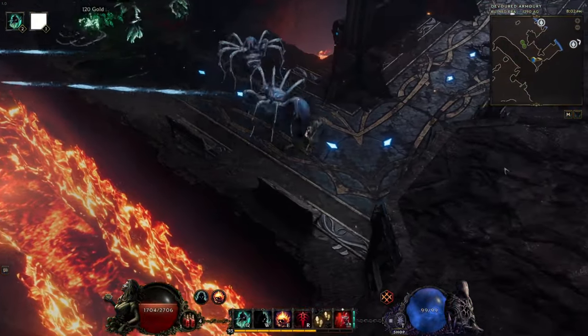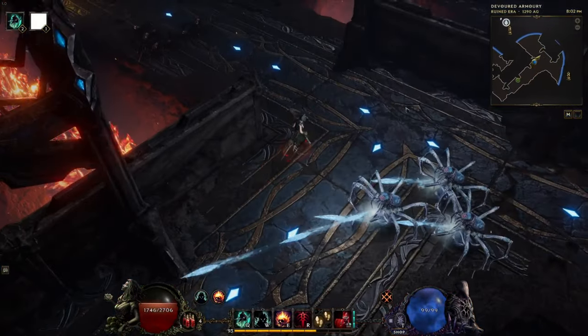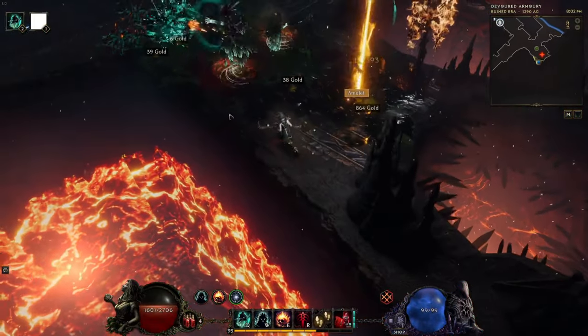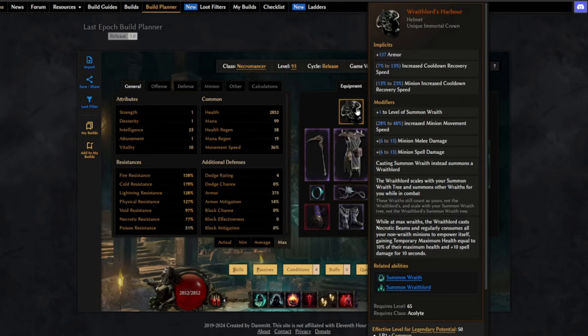Let's go over the items. I imported everything from my online character, so there is still room for improvement. Starting with Wraith Lord's Harbor: we get some mana recovery for us and minions from the base, plus one to Summon Wraith, increased minion movement speed, and some flat melee and spell damage for minions. This helm is also what enables us to use the Wraith Lord.